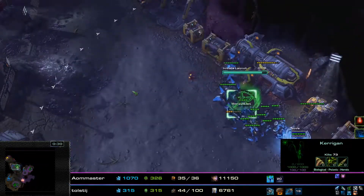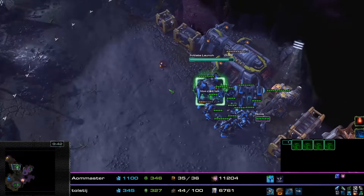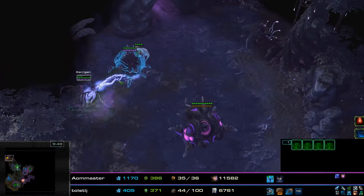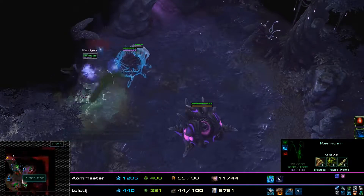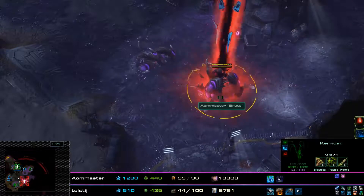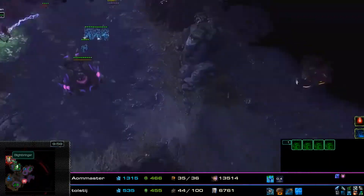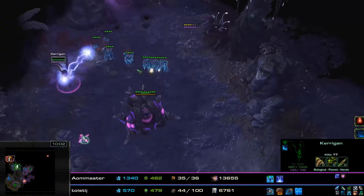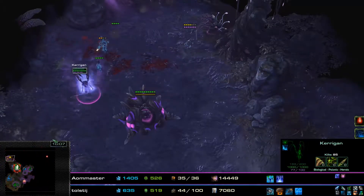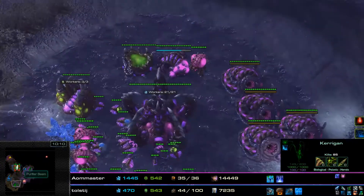Nova is intent on launching the ship, so we're going to start launching. Kerrigan is going to be attacking Blightbringer. Blightbringer is also cloaked — every single enemy unit is cloaked here. You can see a bunch of Nydus Swarms being used to keep the Purifier Beam off that ship and, more importantly, off the army, because dodging the Purifier Beam when it's right on top of your face is not particularly fun.